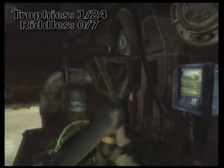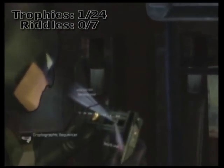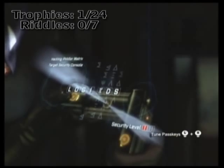The next one is right across the way before the sluice, so just go ahead and use your bat line, jump over and collect the Riddler trophy. But not before decrypting it, of course.